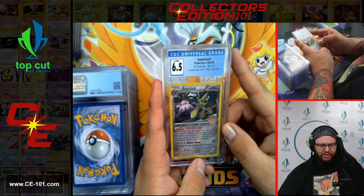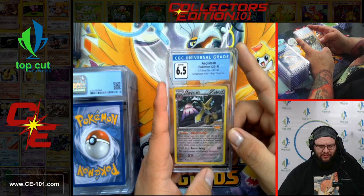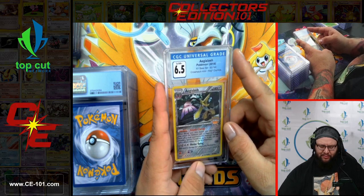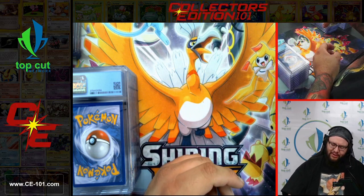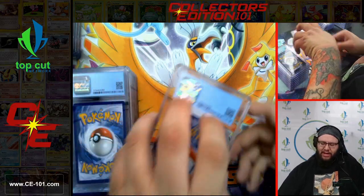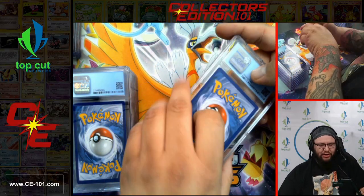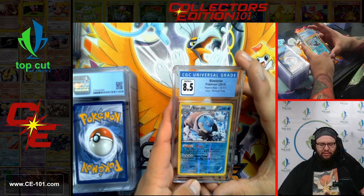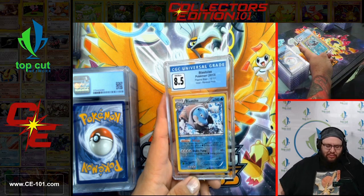Edge of Slash — Regional Championship promo from XY Base Set 2014, coming in at a 6.5. Looks like we're getting a healthy restock of all our state, regional, and national promos this time around. Blastoise 8.5 from Plasma Blast — that wonderful Deluge ability, acting like good old Rain Dance. Fantastic card, was great in the Keldeo deck.